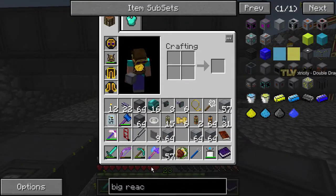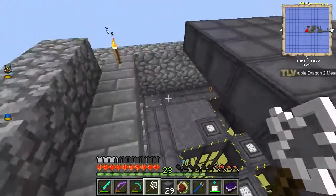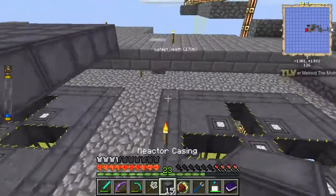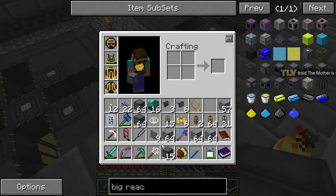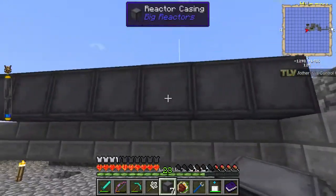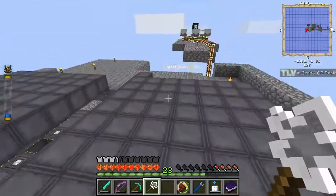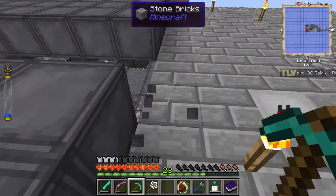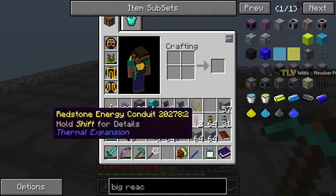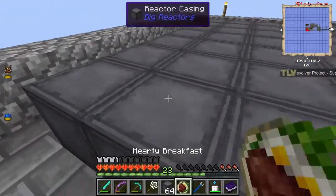We'll do exactly the same configuration as before — we're going to do two of them. I really want to be able to walk in between these. Let's do seven tall as well. So it's all seven by seven.